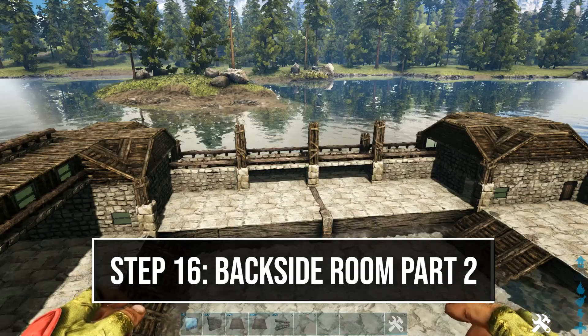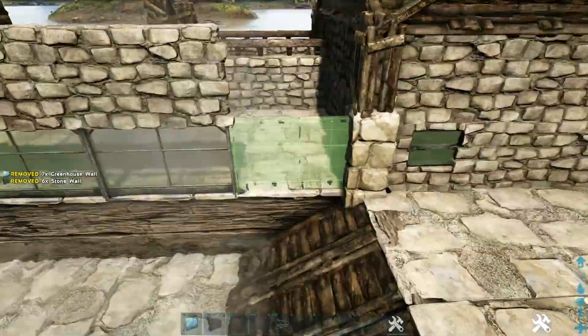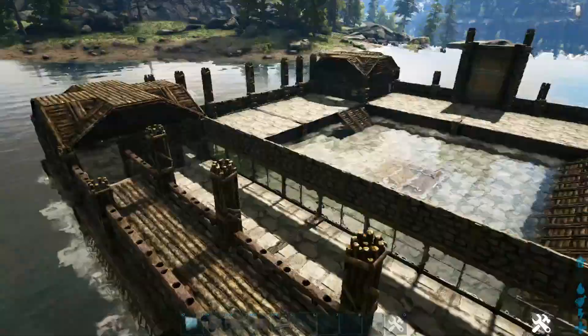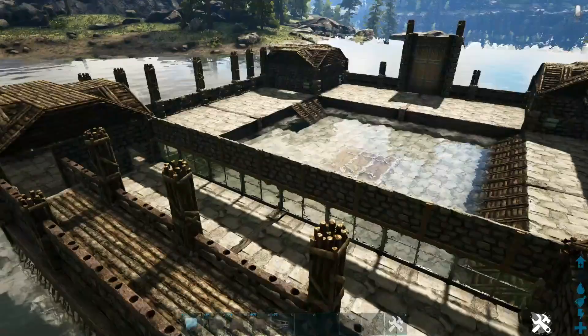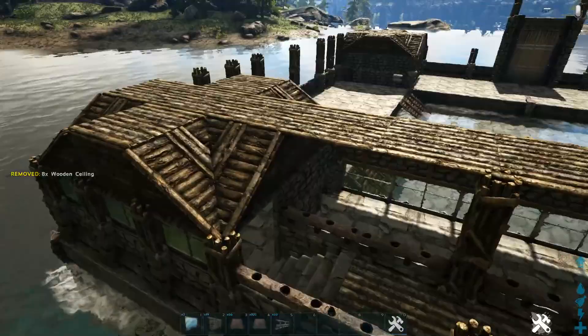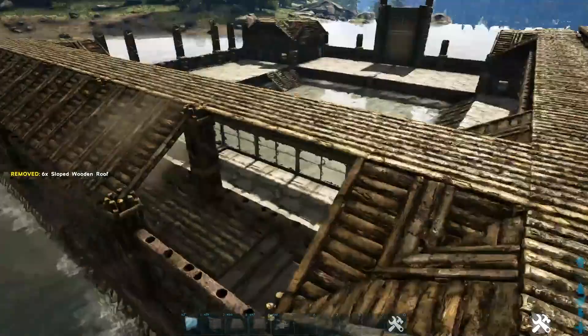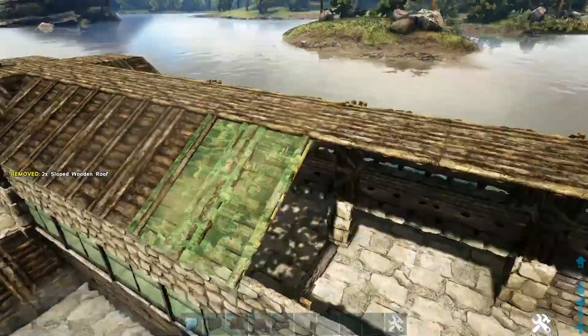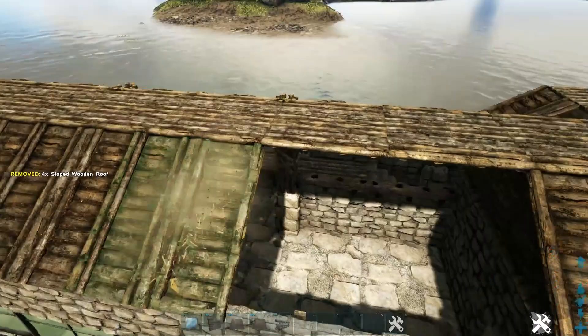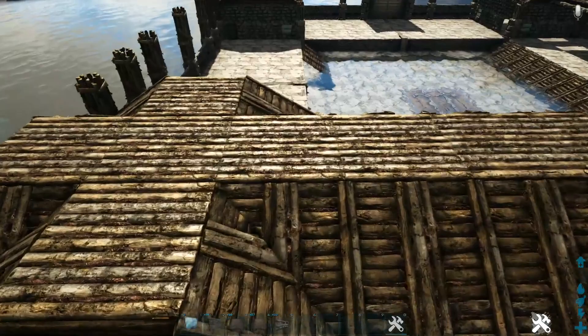To finish off the back portion, come to this corner and place a greenhouse wall with a stone wall on top, then do this all the way across the ledge. At the top, place wooden ceilings connecting this section to that section — make sure they're all placed in the same direction so they line up. Then connect the sections using sloped wooden roofs on both front and back sides. Finally, take a line of stone or wooden railings going across the back, starting on this ceiling and going to the same ceiling on the opposite side.